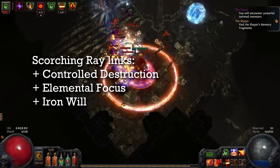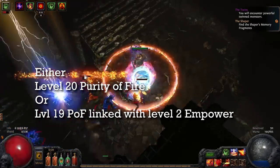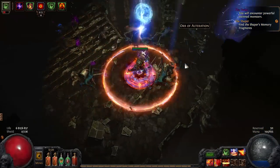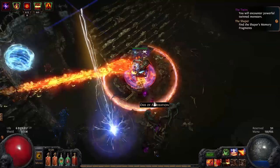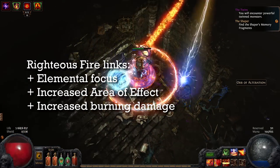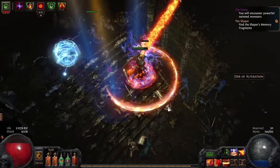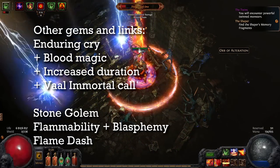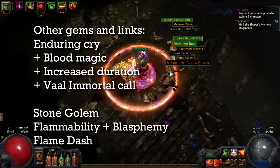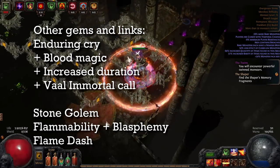For gem links: Scorching Ray is linked with Controlled Destruction, Elemental Focus, and Iron Will. You'll want level 20 Purity of Fire, or you can use level 20 Purity of Fire linked with Empower, which gives 4% additional maximum fire resistance. Righteous Fire is linked with Elemental Focus, Increased Area of Effect, and Increased Burning Damage — there's nothing else you can link it with except Concentrated Effect, but I never use it because I don't like swapping gems. Enduring Cry is linked with Blood Magic, Increased Duration, and optionally Immortal Call. Also Stone Golem, Flammability linked with Blasphemy, and Flame Dash.